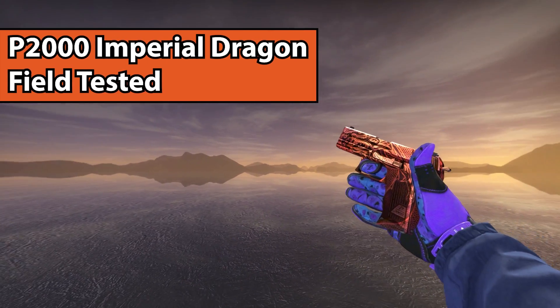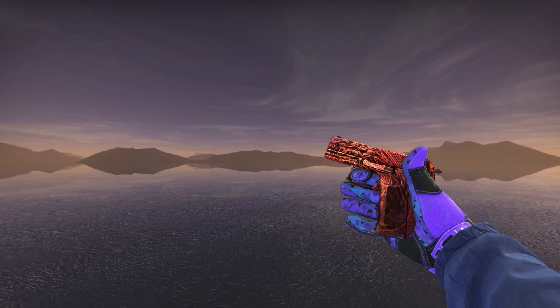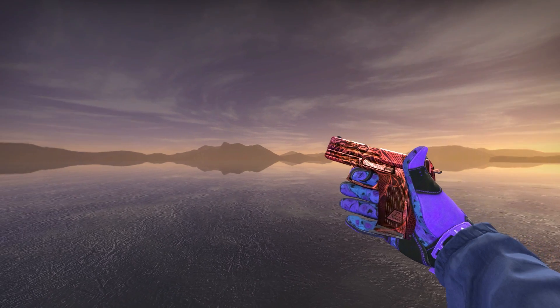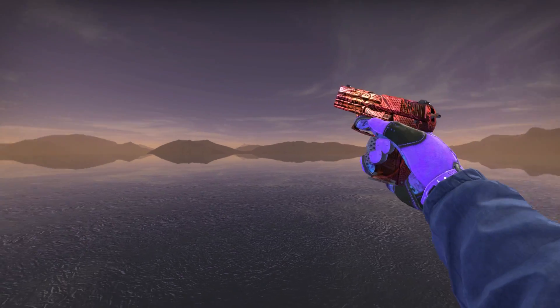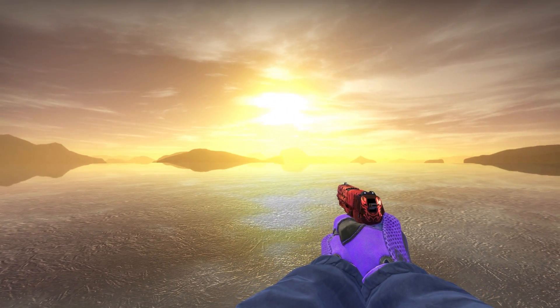Now we have the P2000 Imperial Dragon. Normally in field tested or factory new it's more orange, but when you get one that's Battle Scarred — and the more Battle Scarred it is, the more purple it looks. It's basically the purple version of the P2000 Imperial Dragon, which is amazing because it doesn't look all scratched up or horrible — it just looks like a different color.